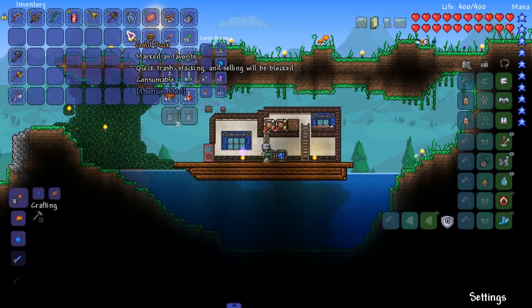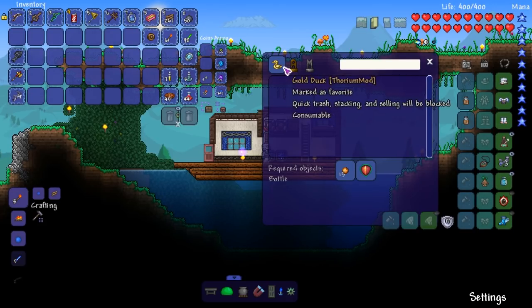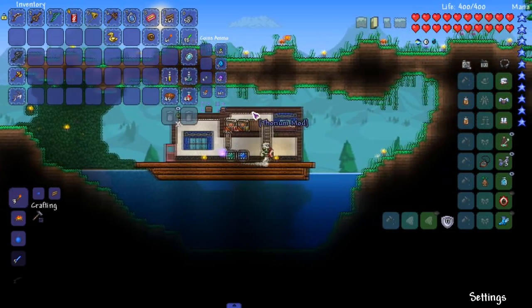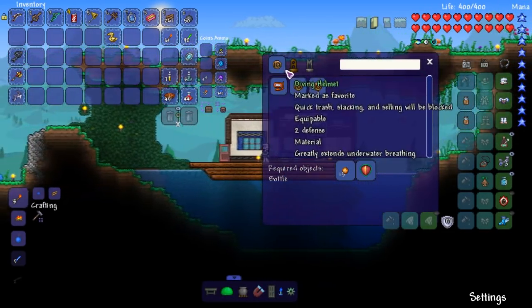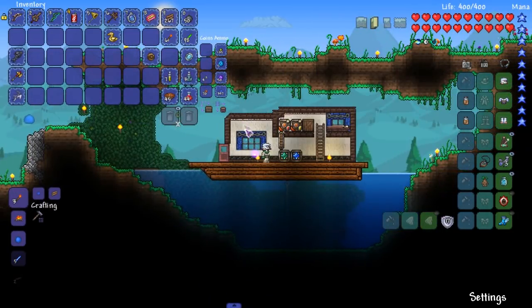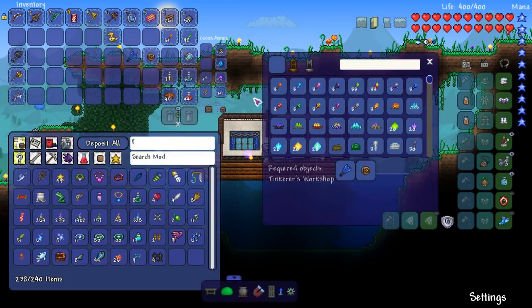I caught a gold duck! I had the world up and I was doing a couple of things and I caught a gold duck. I'll probably sell it, don't need it. I wanted to upgrade this diving helmet since we're going underwater. Let's see if we can upgrade it - we need a flipper, no problem. I definitely have a flipper. All right, where do we go from there though?